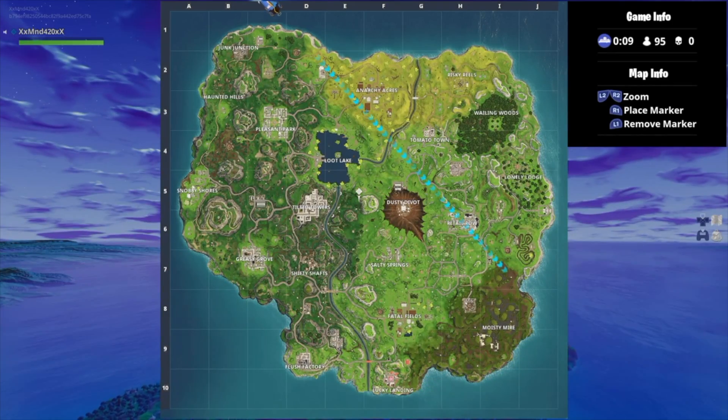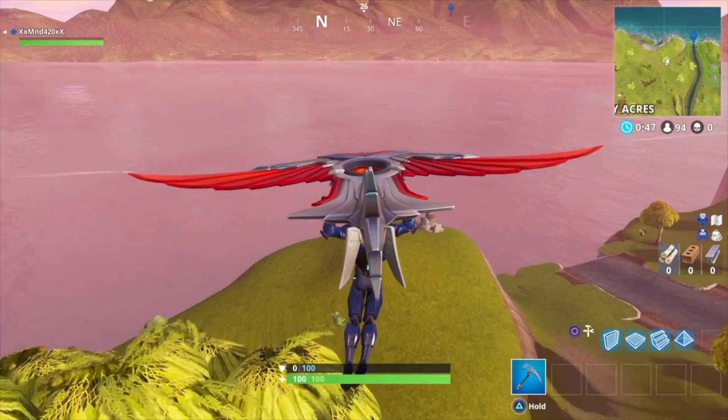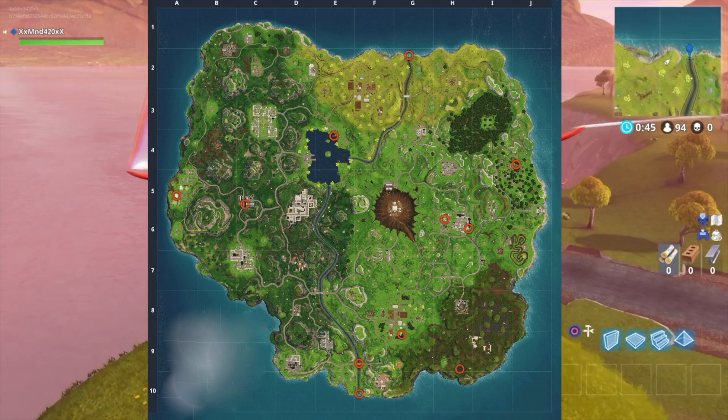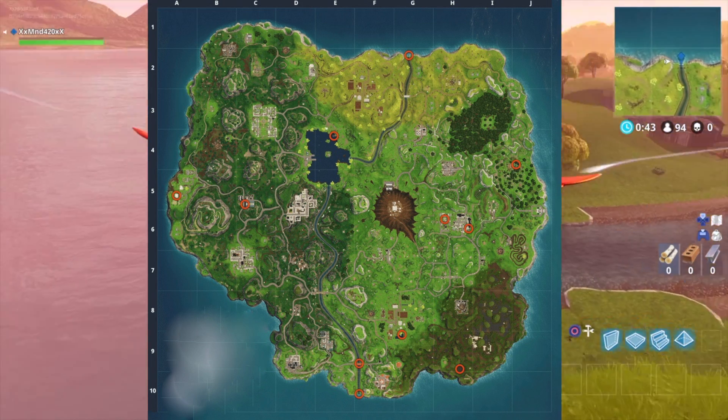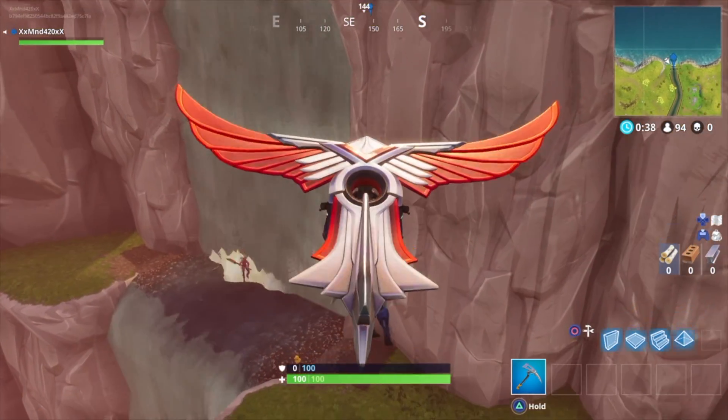In order to find these rubber ducks, when you jump into the map you are going to go to each of these locations on the map on screen. When you get to these locations, you will have to listen closely for a quack-like sound to find these ducks.